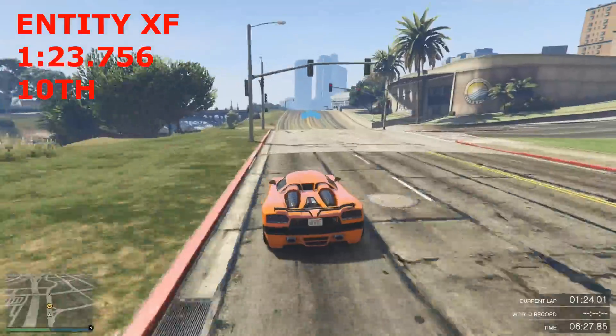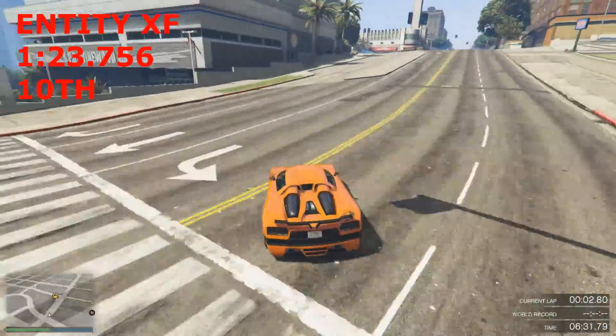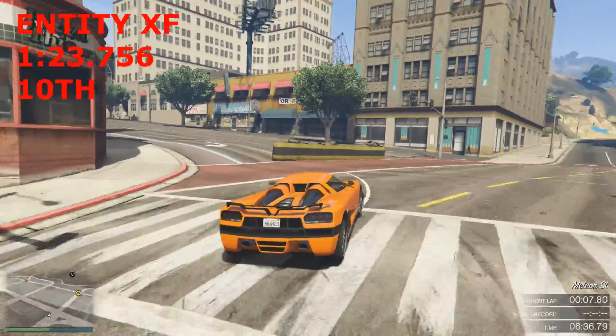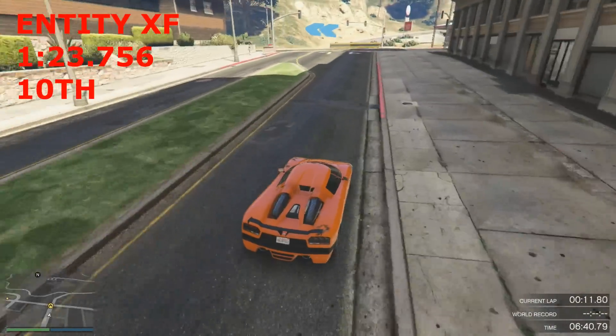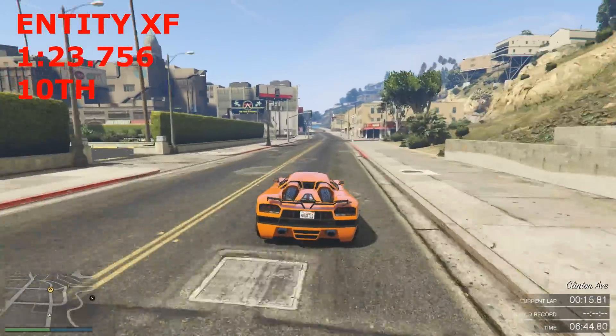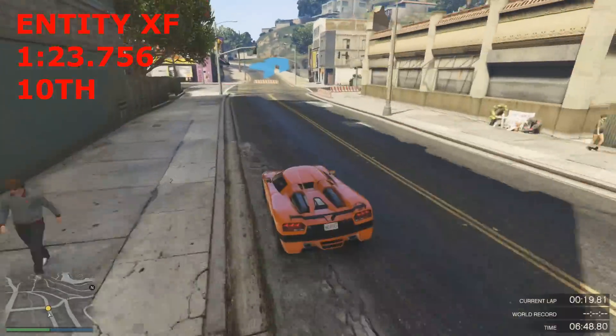In 10th position we have the Entity XF, which sets a lap time of 1 minute 23.75 — the 10th fastest supercar around Spectator's Magic. I made a couple of videos in the past on this track when I first revealed this series coming along.